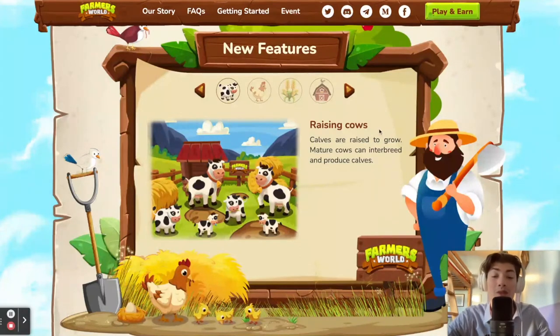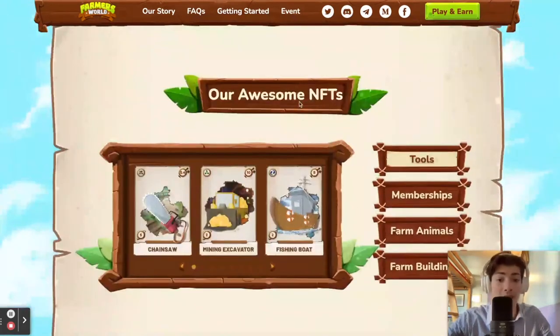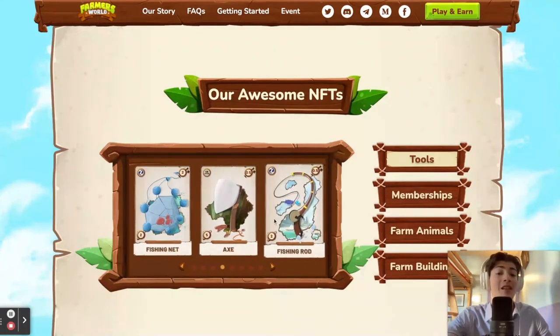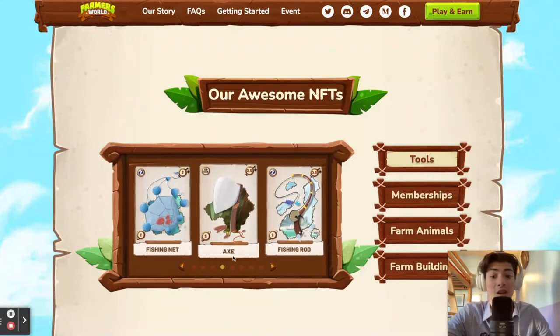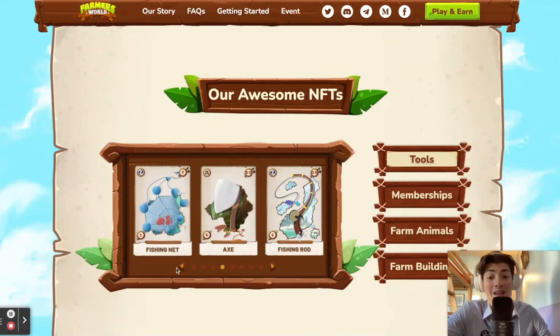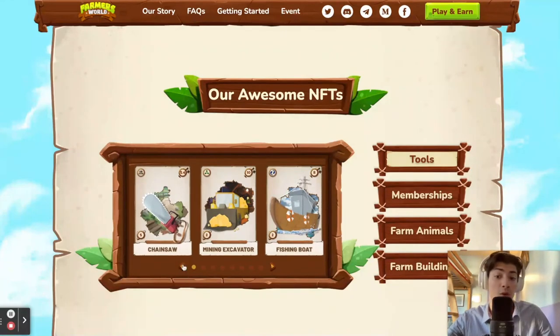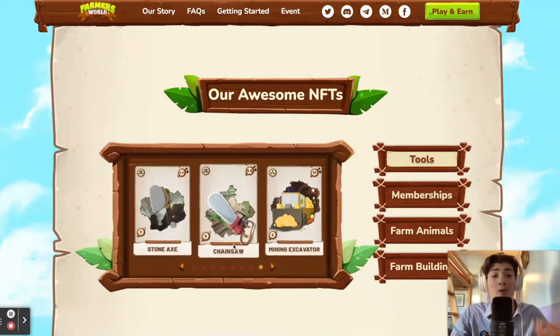There are different NFT cards you're going to get inside the game: the chainsaw, the mining excavator, the fishing boat, the fishing net, eggs, and more. These all let you produce stuff — for example the fishing boat and fishing net let you get fish; the mining excavator lets you get a lot more gold than manual methods; and the chainsaw lets you produce wood from trees. Essentially you invest in NFTs that produce other assets so you can grow and get a lot more value from your farm.